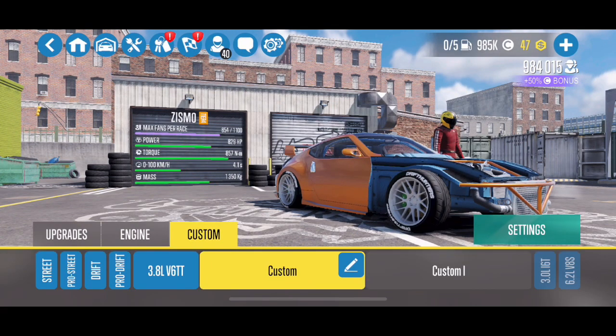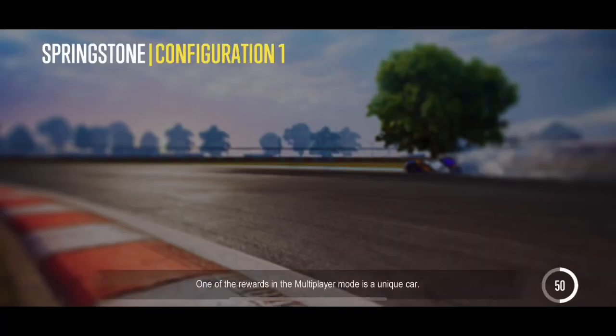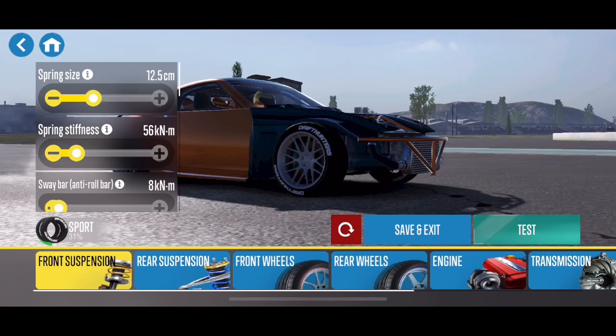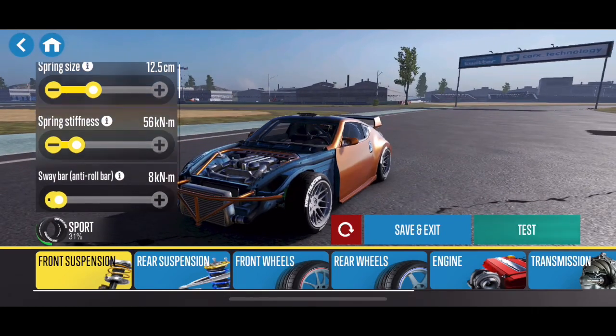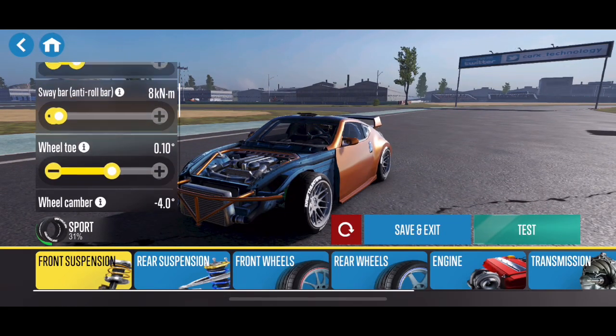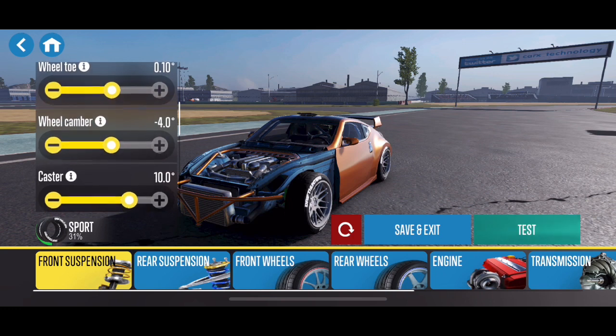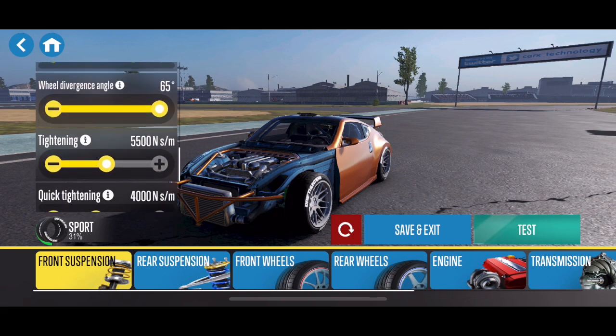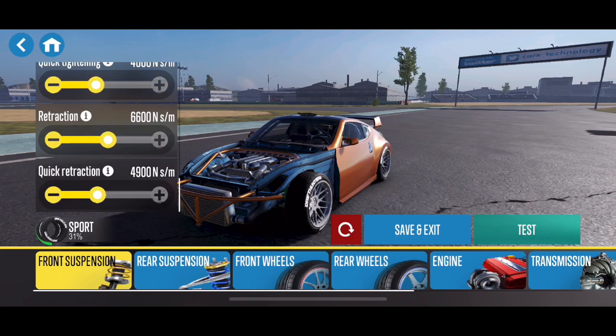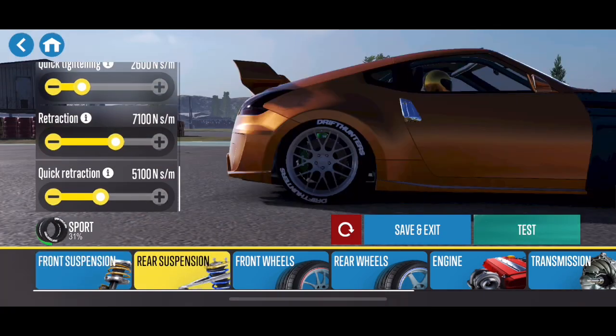I do have the engine up to the 3.8 liter motor. And as always guys, on these you can pause it and write down the settings if you'd like. I do scroll through them a little bit fast, but no sway bar on the front here. A little bit of toe, camber, caster — you can read everything, pause it if I'm moving too fast and go back and write those down.